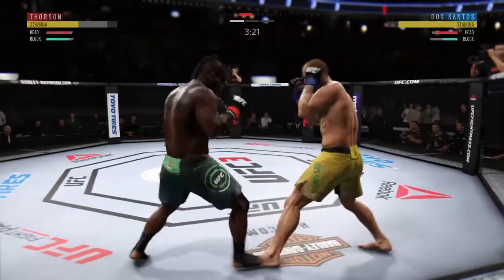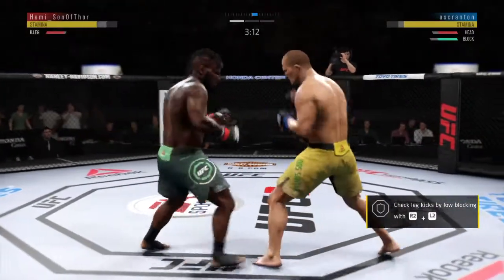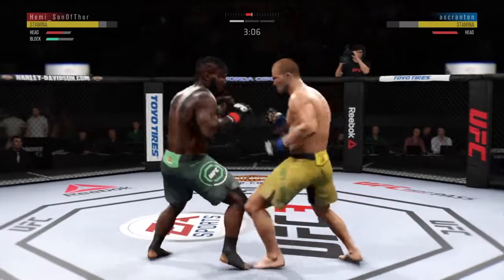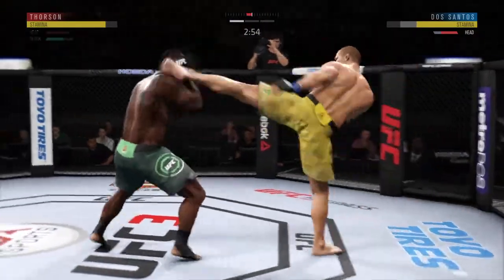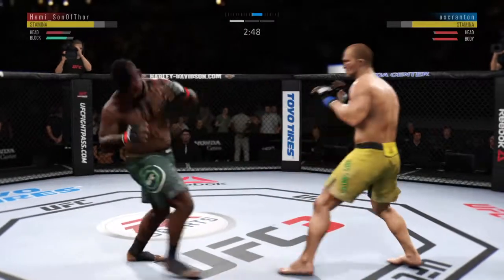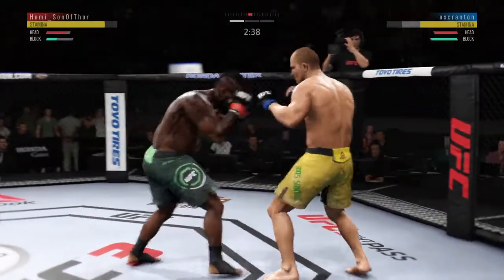He's keeping his head protected here, excellent blocking. Inside leg kick. Well done to catch the kick — we'll see what he can do. This is chopping up a lead leg 101, exactly the way you do it as the leg kicks continue to pile up. You can already start to see his opponent slowing down. Huge block there.